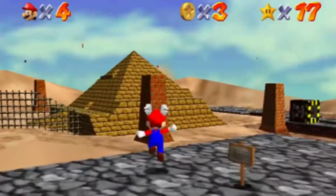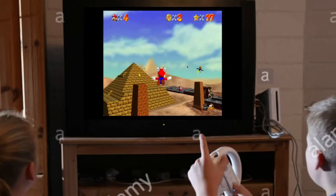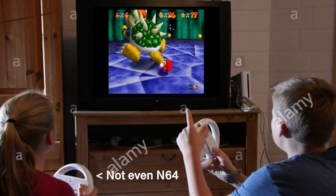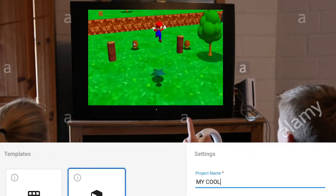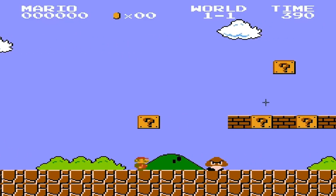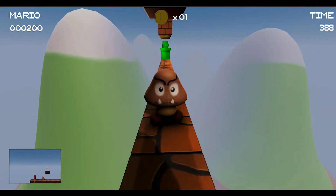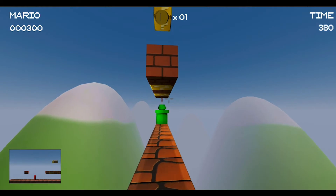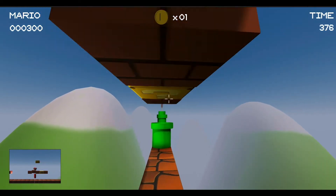Ever since I was young, I've always wanted to make a 3D Mario game. Now this is just a stock photo of some random kids I found online, but let's pretend it was me. So I pulled up Unity and recreated the entire first level of the original Mario game in 3D and in first person. I think the end result turned out pretty cool, but before all this happened, I first had to overcome a pretty big issue.